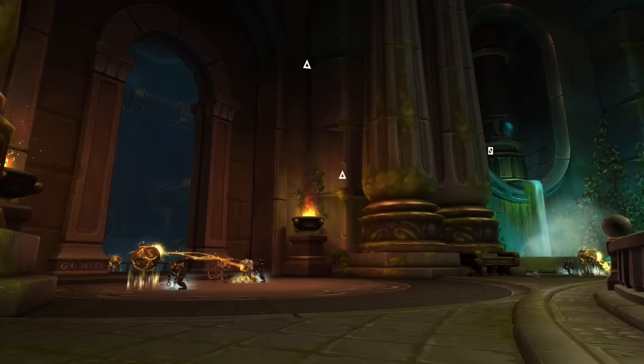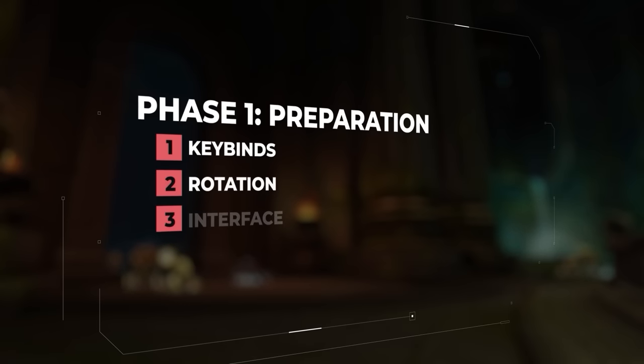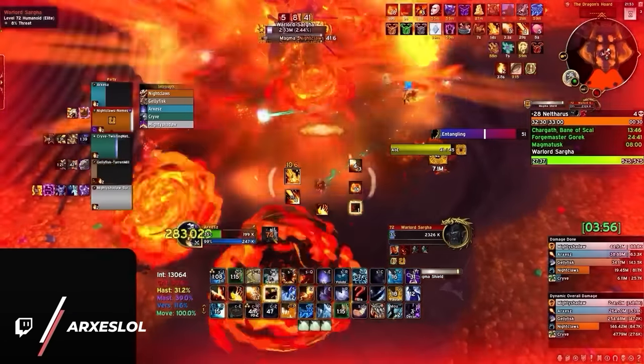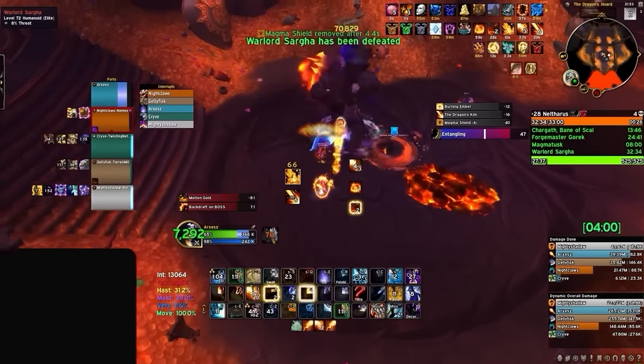First up, we have our Preparation phase. This is where you should start the moment you hit level 70 for the first time. Here we'll go over keybinds, rotations, interface, gear, and consumables. In this day and age, keybinding is essential in World of Warcraft. With all the micro movement combined with DPS and healing checks in Mythic Dungeons, anything that slows you down will be your demise.